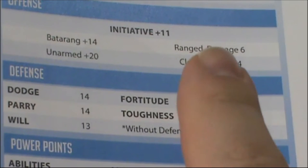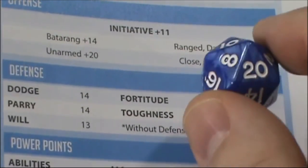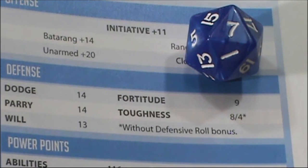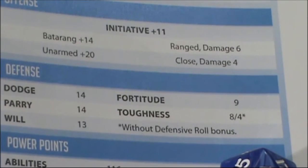So let's say Batman is punching himself for demonstration — our target number was 19. Batman needs to roll the d20 and add eight to shrug off that blow. We got a seven; add eight, that's only 15. A 15 does not beat 19, so he would suffer some negative effect.